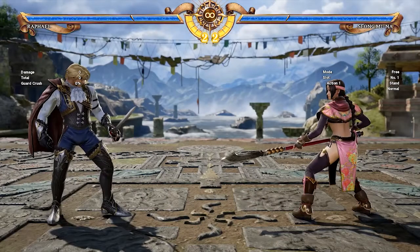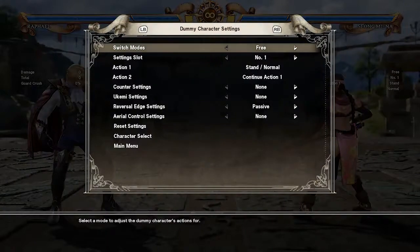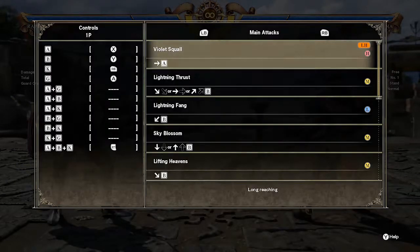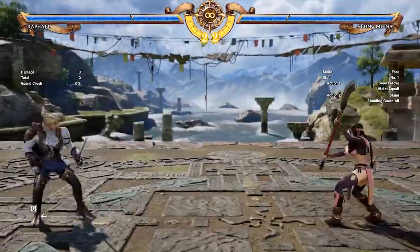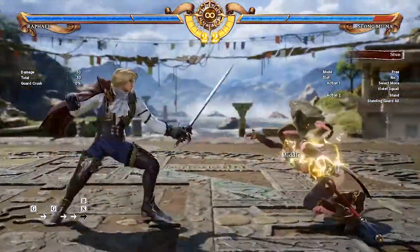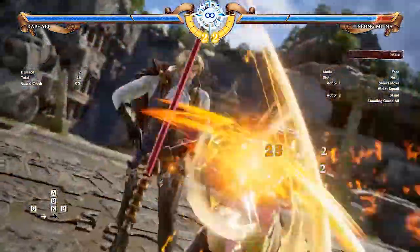The third tip is whiff punishing. Whiff punishing is a concept that's very important for all characters in neutral, but this is an area in particular where Raft excels. Moves like 236b, 66b, and 66b plus k are all far-reaching fast mids that are excellent at whiff punishing.